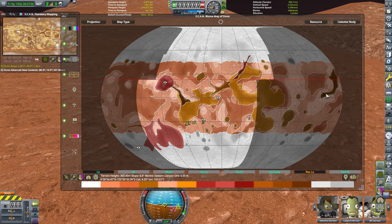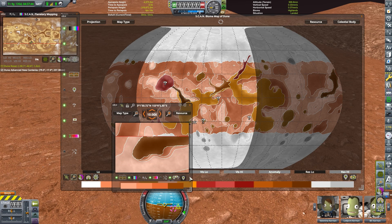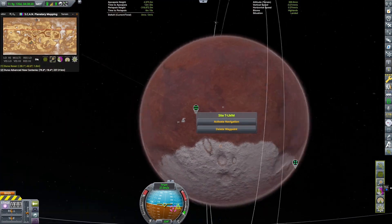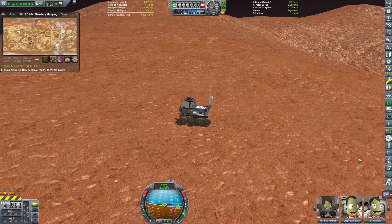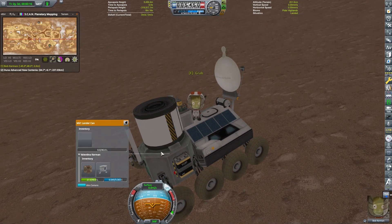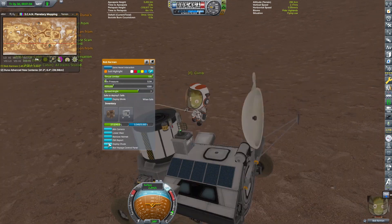We're going to get all kinds of science — something like 3,000 science out of this mission. I jump over to my ScanSat mod, find the biome I need to go to, create a waypoint, then use Bon Voyage, select the waypoint and say travel there, then just let Time Warp do its thing. Driving a rover can be tedious, and you can have lots of mistakes and destroy your rover if you're not careful. The Bon Voyage mod really just simplified all of that for me.